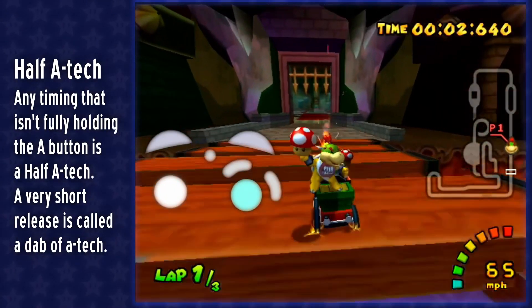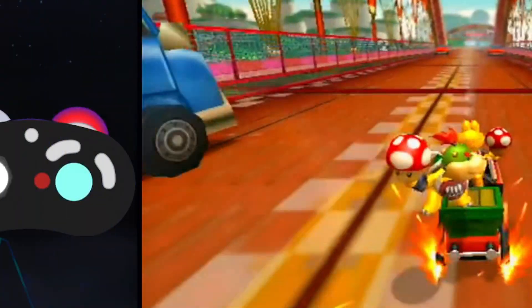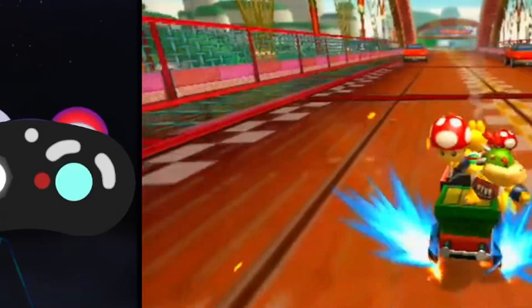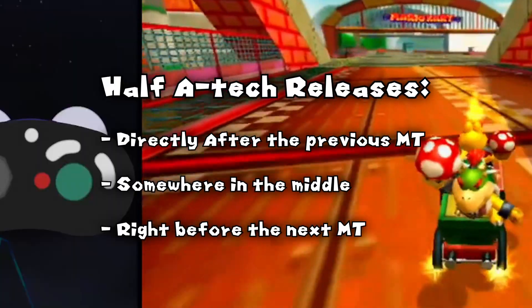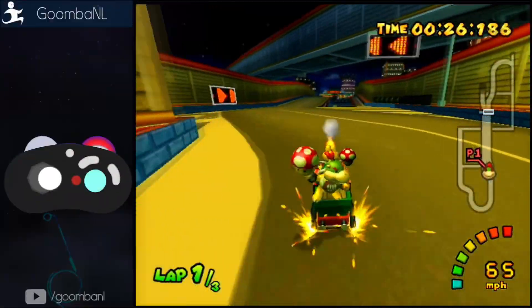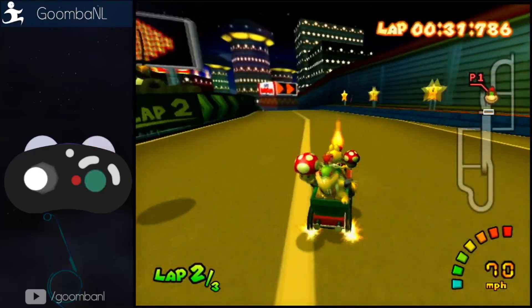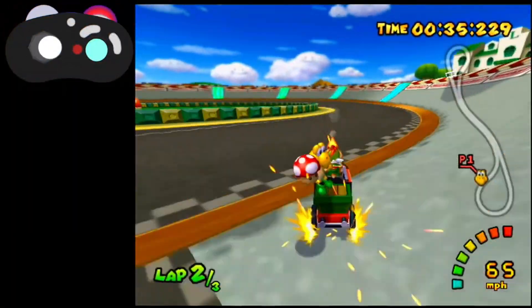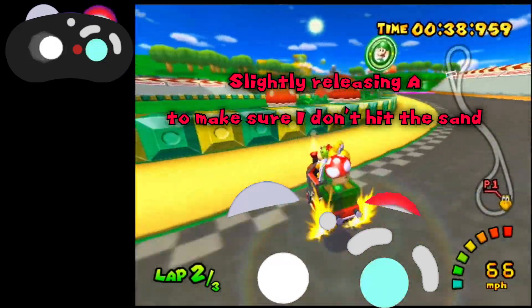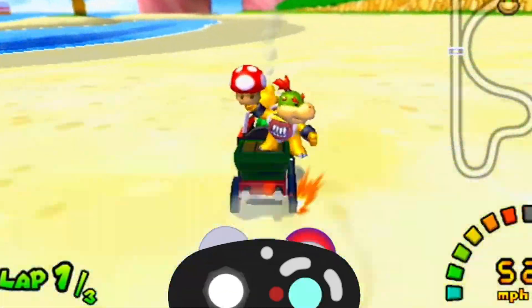Number two: Half ATAC. Some people never did full ATAC and simply used half ATAC from the beginning. Half ATAC doesn't mean half an A press — it simply means you don't fully release A between mini turbos. You can release A directly after releasing the mini turbo, in the middle, or before the next MT. The shorter the release, the less effect; the later, the more effect on your next mini turbo. The shorter variant is sometimes called a 'dab of ATAC,' useful for slight adjustments like Luigi's big U-turn or Peach Beach's first corner.